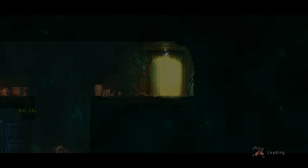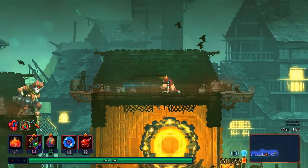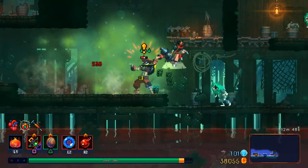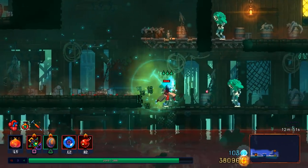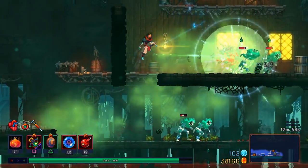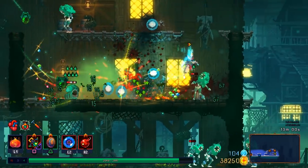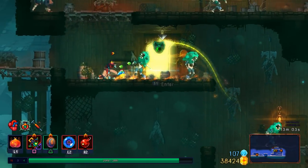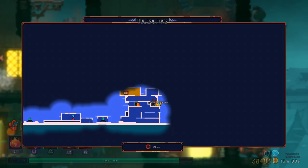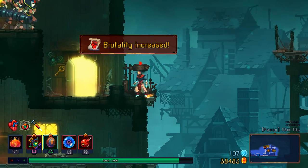I'll just shoot one out randomly, and then if any bats are coming, I can guide them right into the poison cloud. It didn't work as effectively as I wanted. The poison doesn't last as long as I would like it to. But it kind of works.